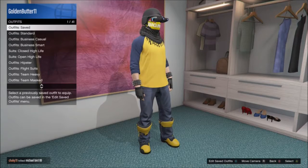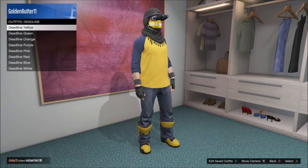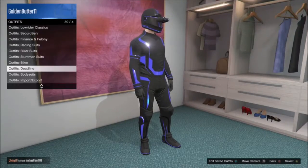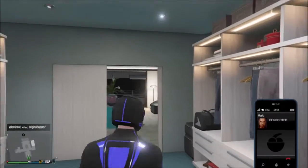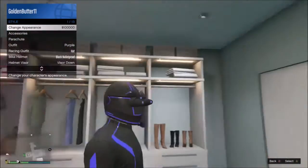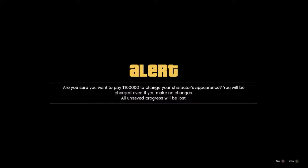First of all, you need to make sure you have any type of deadline outfit. I have all of them — I'll just pick the purple one. It doesn't matter which one you pick; we're doing like an appearance glitch kind of thing.